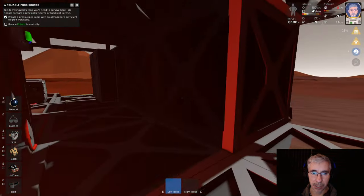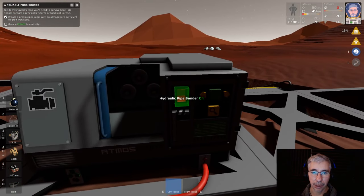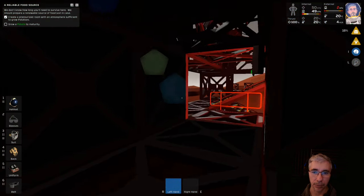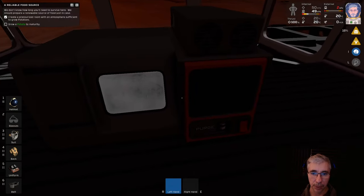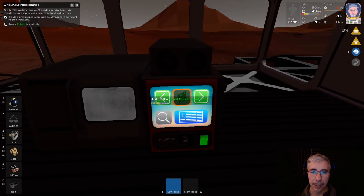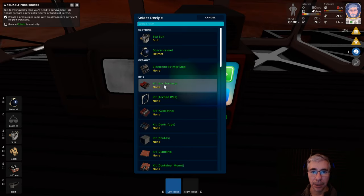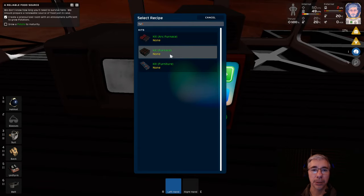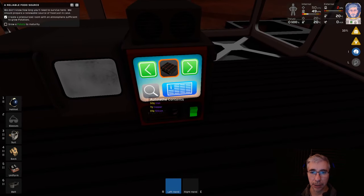We need to manufacture or print the furnace in our machine. Right now the room is not pressurized so we can go in directly. The furnace is different from the arc furnace in that the arc furnace works with electricity, while the furnace works with fuel - it doesn't need electricity to work.